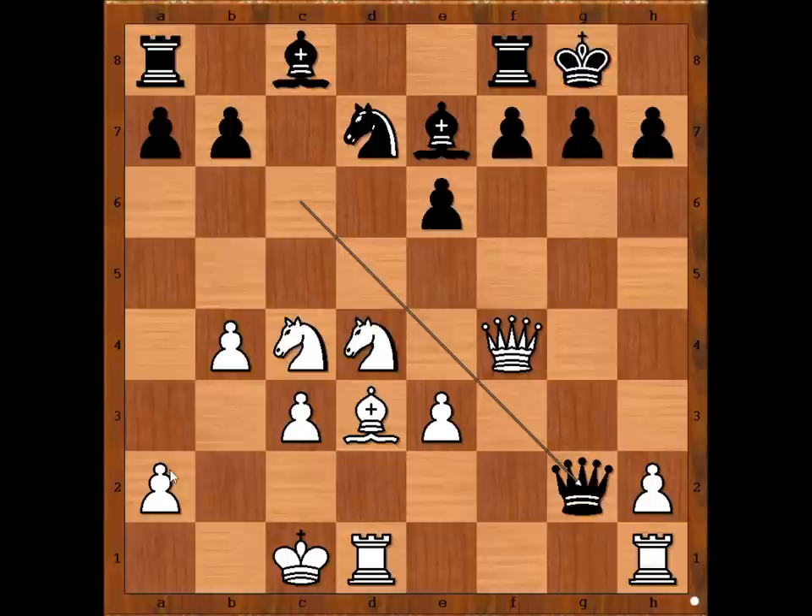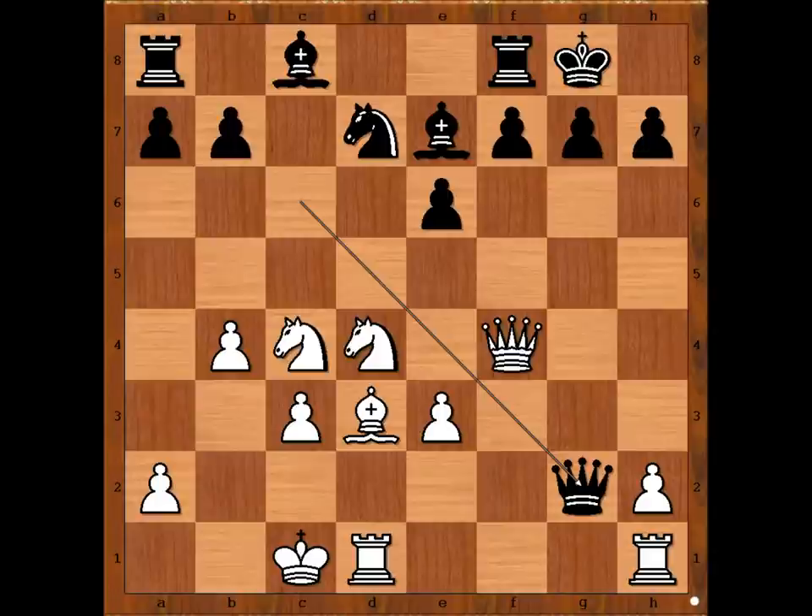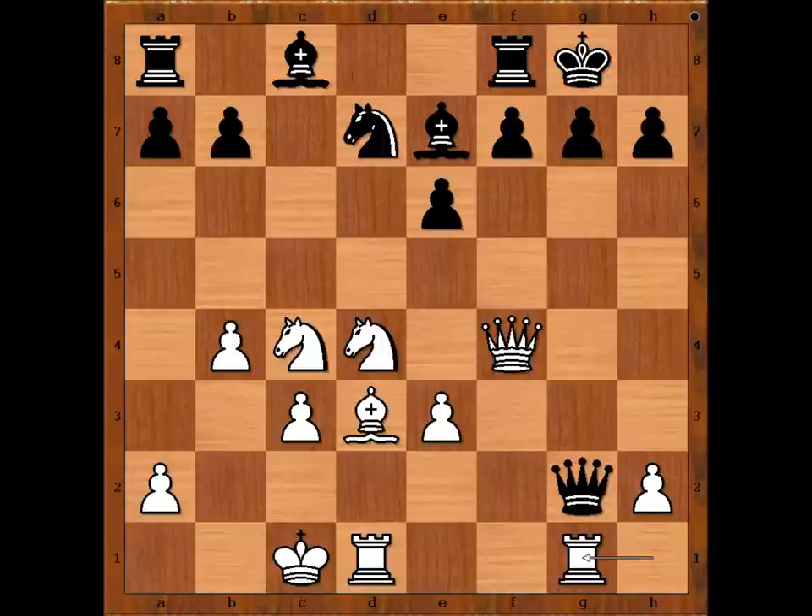What now? How would you defend the pawn? What would you do? Please pause and find the best move for white. Did you pause? David played rook from h to g1, daring Carlsen to take the pawn on a2.